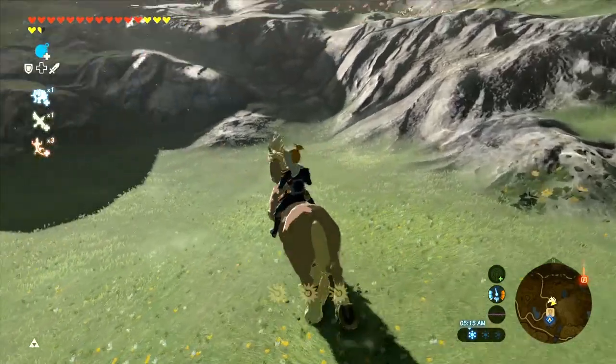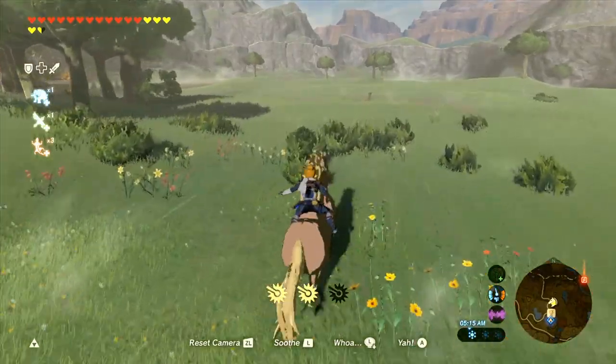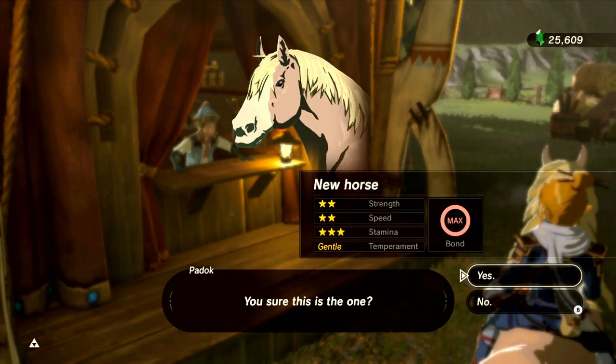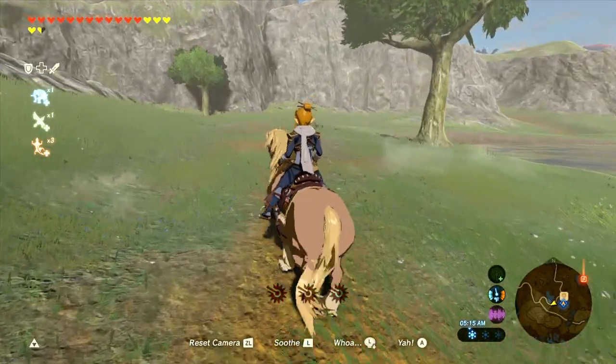The first thing about horses is the difference between gentle and wild temperament. When you tame a gentle horse, they are tamed right away and they immediately have max bond. And if you spur them too many times, they don't really mind too much — they just go slow for a few seconds.